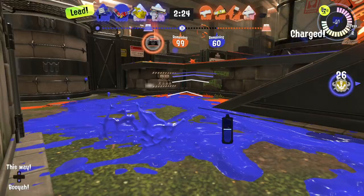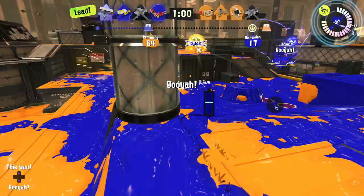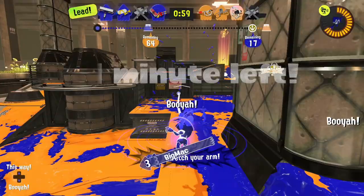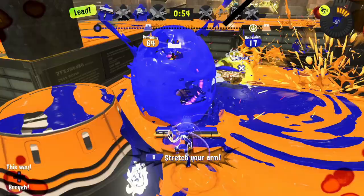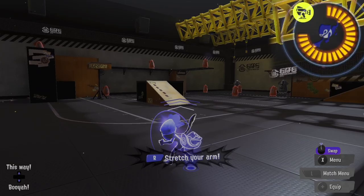Now we need to talk about the potential of Zipcaster. This special is amazing — it is fun to use and very flashy when you find opponents to kill with it. It is very good to use against anyone that's on high ground. Zipcaster does damage when you splash to a wall or ground with it, depending on how close you were.